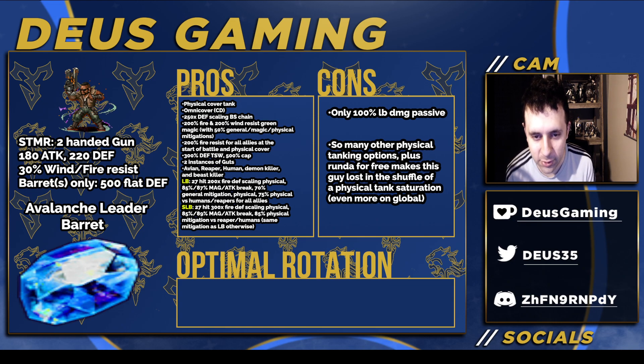He has physical cover at the start of battle — preemptive cover — plus 300 defense true shield wield (400 if you give him his TMR, which is 200 defense true shield). He has a 500 cap and two instances of guts, meaning if you take a large amount of damage and have a certain HP threshold remaining, you won't get killed instantly. He has aoe amp, and reaper, human, demon killer, and abyss killer. The brave shift LB differs from the base LB in mods and breaks, and the brave shift LB adds 85% physical mitigation versus reaper and human. It's 27 hits, providing chaining options for the team.